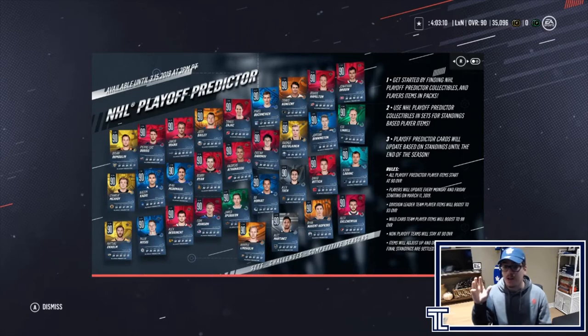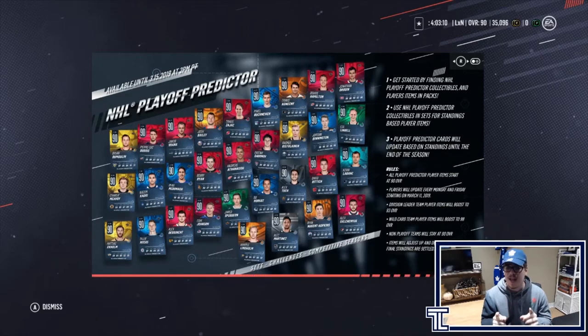These cards will go up and down. For example, if one week the Islanders are in first place, the Islanders player — Josh Bailey — will get upgraded to a 93 because they're a division leader. But if someone surpasses them, they'll go back down to a 90 overall. It's a very interesting concept and it's pretty cool — we haven't seen this done in NHL before, so big ups to EA on that.